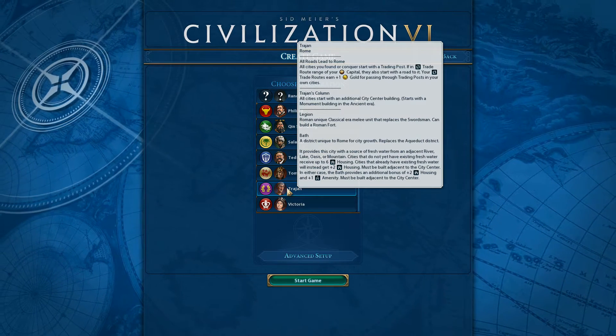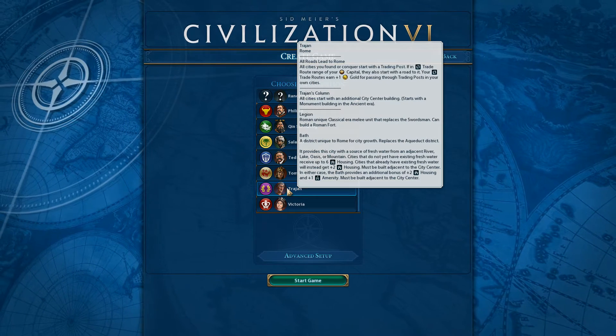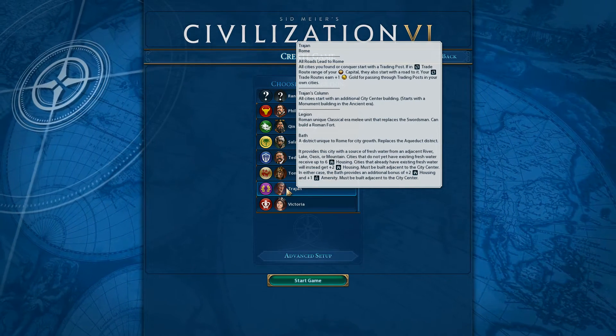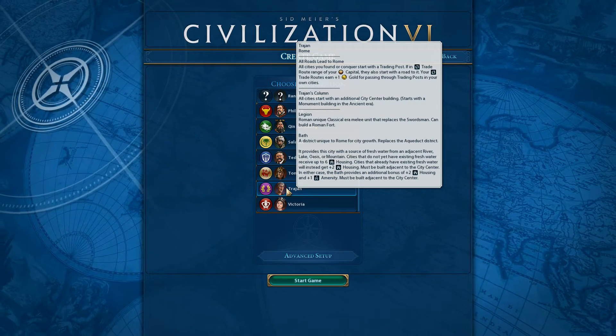Most likely from my early playthroughs I'd say we'll probably want some military units, because the barbarians are bloody rampant in this game - at least from what I've seen. In the couple of starts I've had, they do seem to be a lot more vicious and rampant than they were in Civ V.